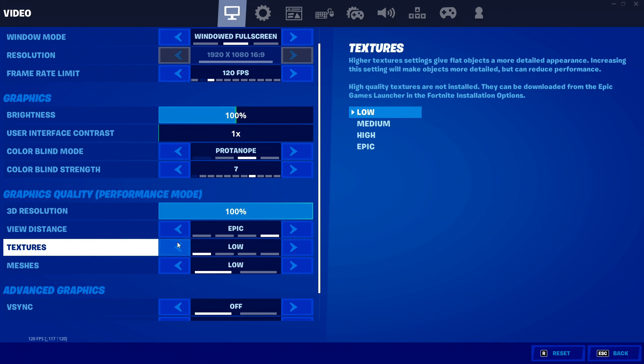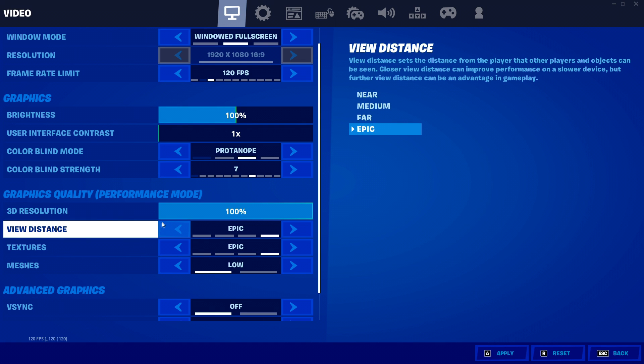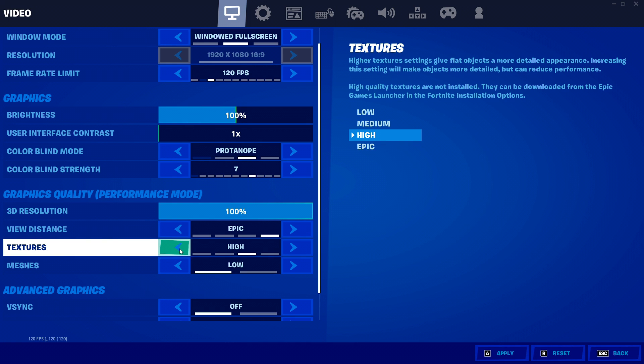There is one last setting — and it's kind of the most obvious — which is the textures setting. If you're still having trouble with textures, switch this up to High or Epic. What this does is focus more energy from your GPU on loading textures, so that can be a huge help. Set it to High or Epic.